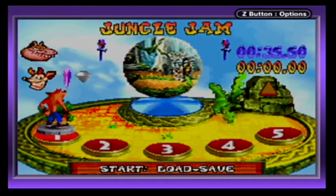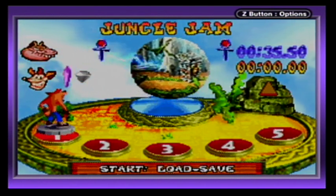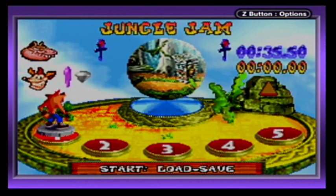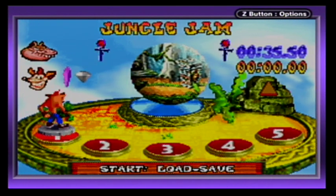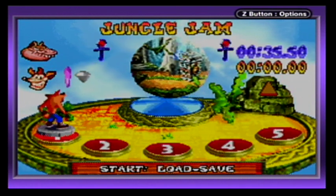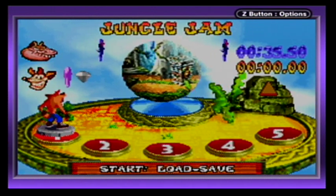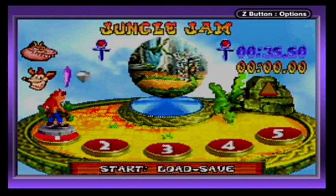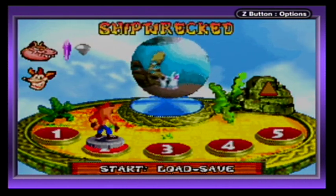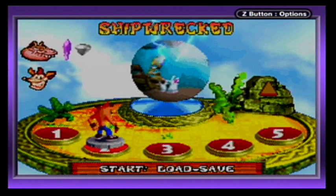There's a third collectible called a relic. If we re-enter this level, we can do a time trial. Beat the level in 35.5 seconds or less and we'll get the sapphire relic, but you can get better relics with better times — better than sapphire is gold, and better than gold is platinum. Later on I'll have bonus videos of me getting platinum relics on every level, showing my successful runs without commentary. Moving on to the next level: Shipwrecked.